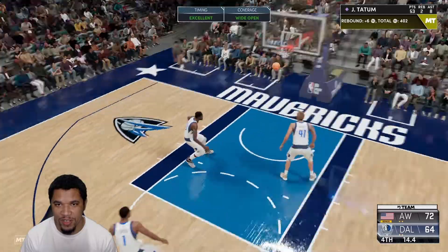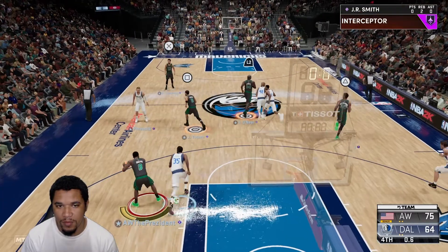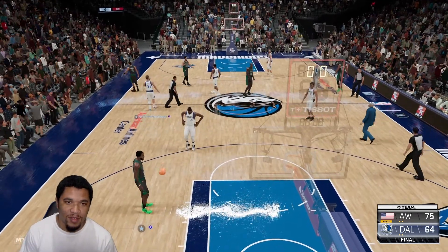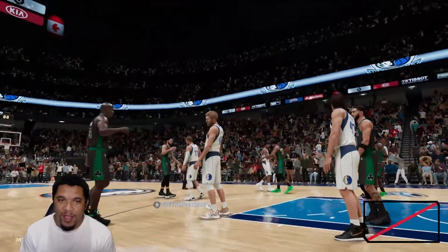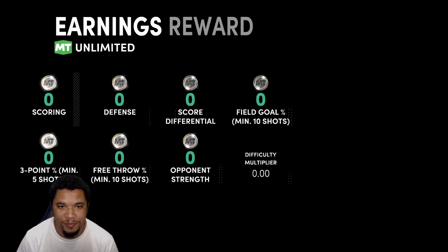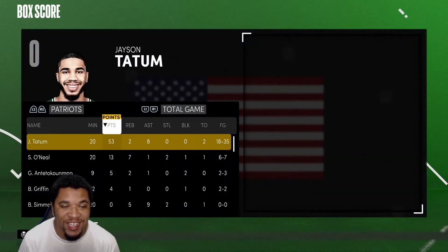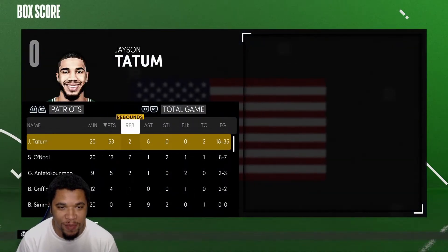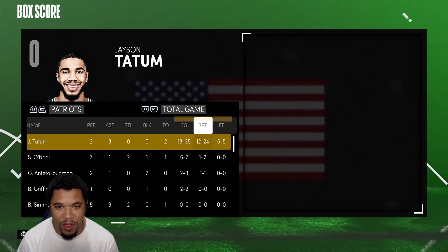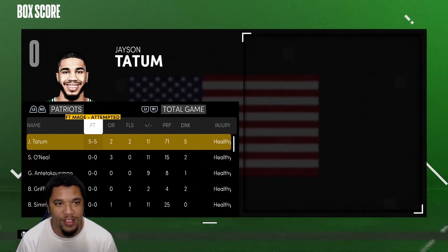One more green for good measure, just to rub it in a little bit. Let's go — solid game, solid game. GGs to my opponent, but JT Money right there was just a little too much. Let's check these stats. Jason Tatum finishes the game: 53 points, two rebounds, eight assists, only two turnovers — 18 of 35, so 50 percent shooting, 12 threes, five free throws, and five dunks. This card is crazy.